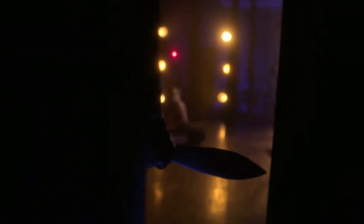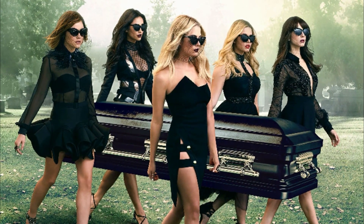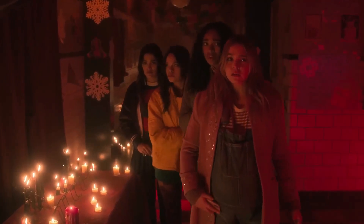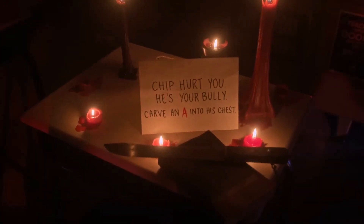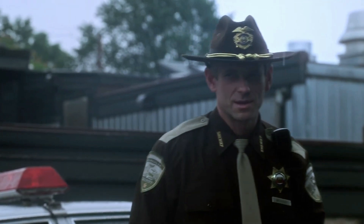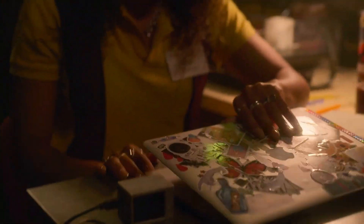The haunting tune that plays during the opening credits of the original PLL — while Emily, Aria, Spencer, and Hanna stand in front of their friend Alison's coffin — is back. The genuinely memorable lyrics of "Got a Secret, Can You Keep It?" are heard while we watch the frightening A destroy photos of our new liars. "Secret" is one of the most iconic teen TV theme songs, and bringing it back successfully may inspire other shows to do the same.